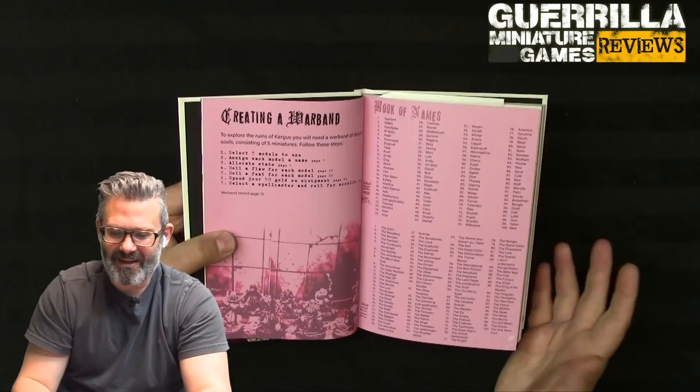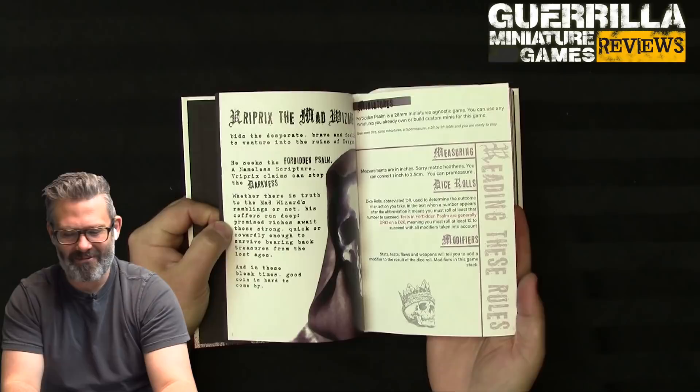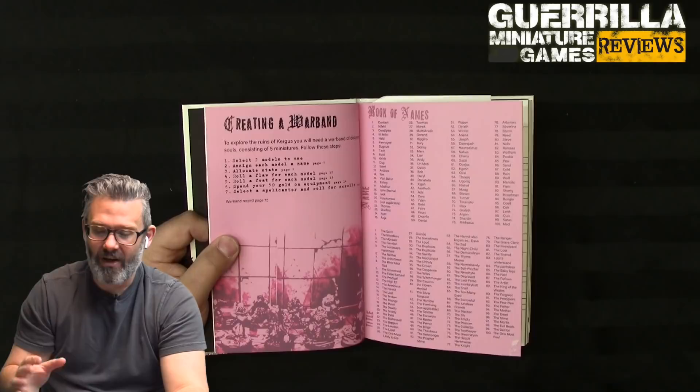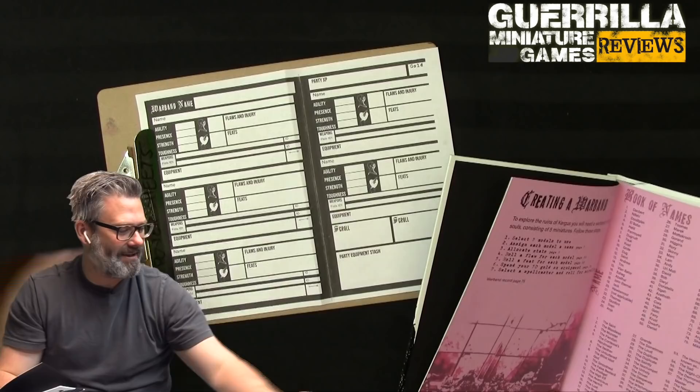This is a writer after my own heart - they jump right in with creating a warband as the first thing you do. You get a brief premise of the game and then immediately start making models, which really drives the core of this game. It's not complicated or incredibly crunchy, but there are tons of options and procedural generation. You always use five models in a warband.